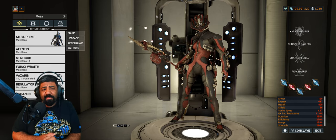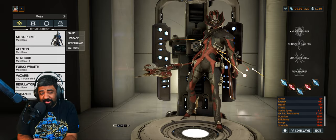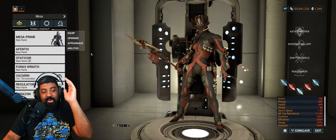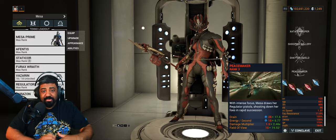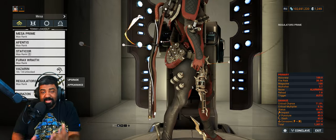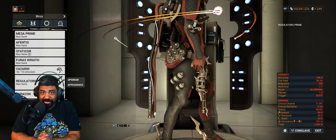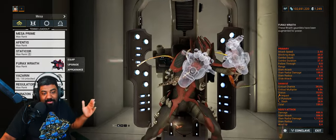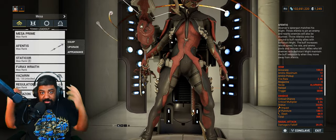Mesa did have a lot of problems with her Peacemaker scaling to higher levels, because it is an exalted weapon and it restricts you from using a particular loadout. Her main damaging ability is going to be Peacemaker. Peacemaker scales from power strength and the mods you equip on the exalted weapon itself — it is a secondary, so it has the option of equipping unique multi-shot mods. I have three weapons, and all three are not going to be damaging enemies; they're just here for utility.